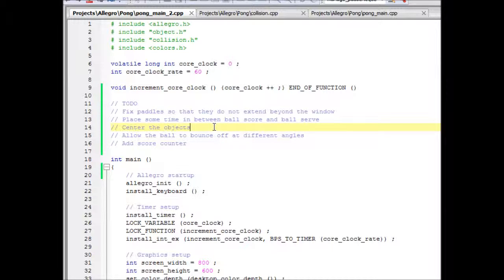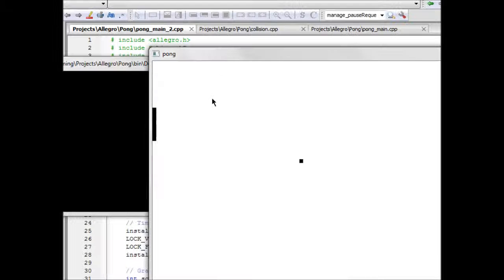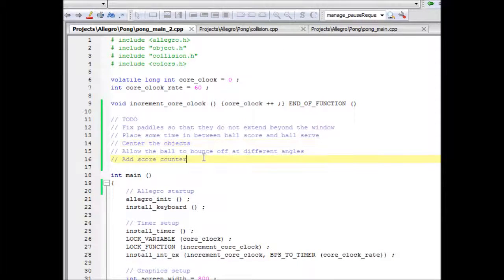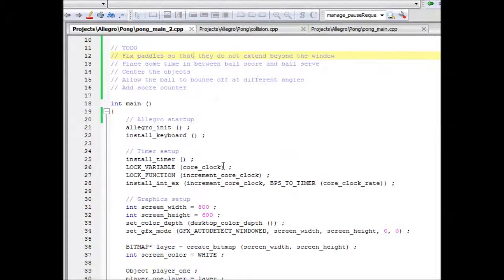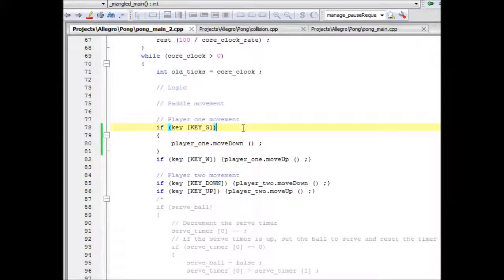Another small aesthetics thing is to center the objects so they're aligned with the screen, because they're just on the lower edge right now. Also the paddles are going beyond the edge — we want to fix that, and that's probably the first thing we're going to do. To fix this, we have to go to the movement code — this is player one's movement, and player one is the paddle on the left.